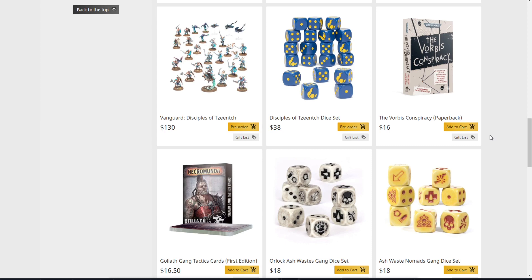Next we have the Vanguard: Disciples of Tzeentch at $130. I actually did a corrected price breakdown on this — normally you'd get 20 Acolytes of Tzeentch in a box for $55, but this only includes 10. Once I redid the prices, it comes out to $188 worth of retail value for $130, about a 31% discount. It's a nice discount, not quite as nice as we thought, but right in line with what you'd expect from the Vanguard boxes.